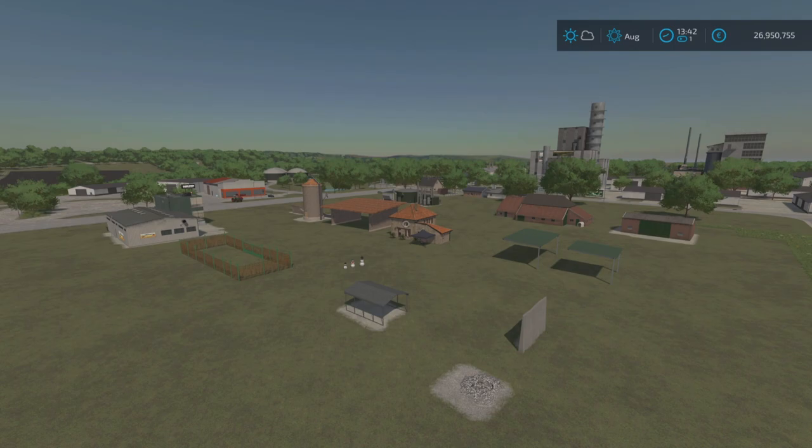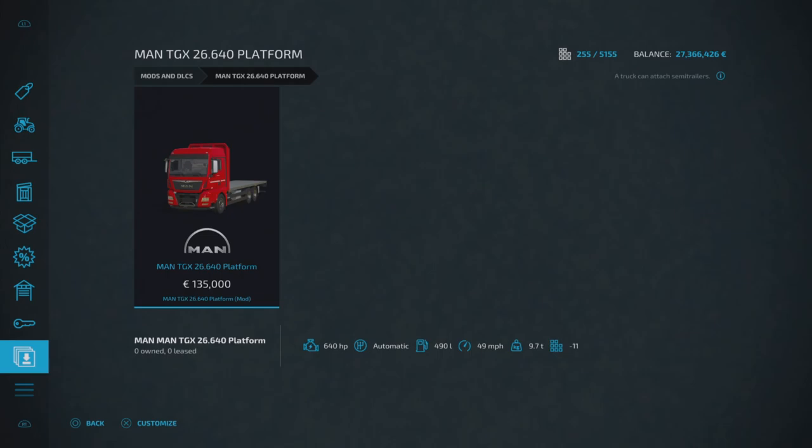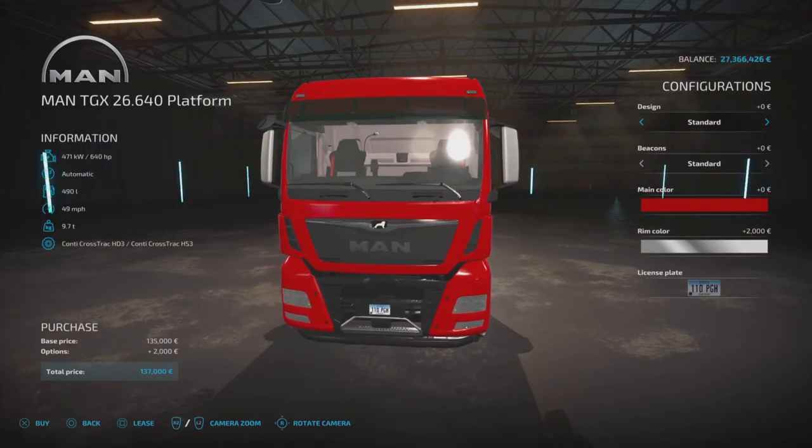First one of the day is the MAN TGX 26.640 Platform, by Farmer 22. You'll find this under vehicles and trucks — it's a flatbed truck so you can use it for putting bales or pallets on there. It does come with tension straps, it is £135,000 to buy as a base price, that is 640 horsepower, it's got a top speed of 49 miles per hour, and this is 11 slots if you are on console.